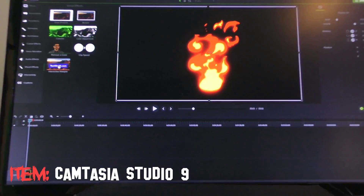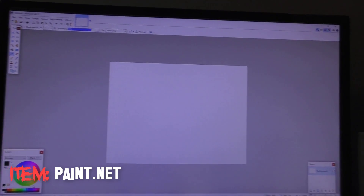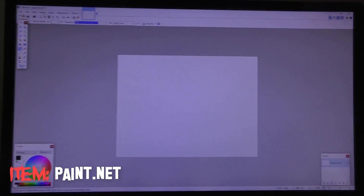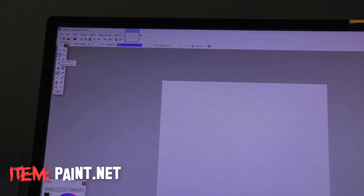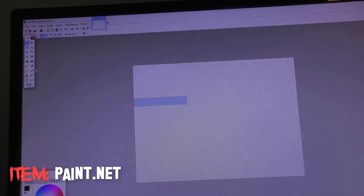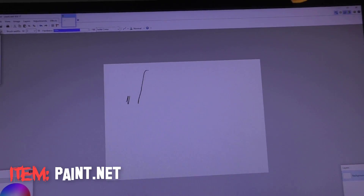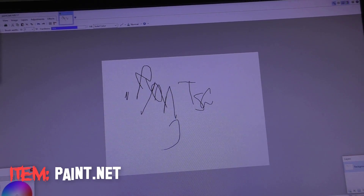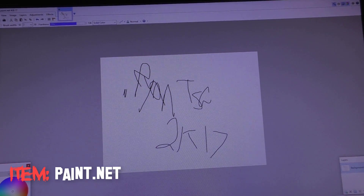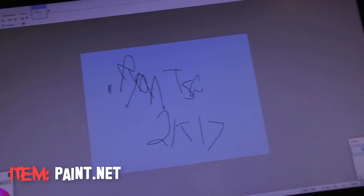A lot of people ask who makes my thumbnails or how I make them. The person who makes my thumbnails is at rebates on Twitter — I'll leave his link in the description. When I have to make my own thumbnails, I use a program called paint.net — it's like Photoshop for dummies and really easy to use. You can literally just draw text and shapes to make a quick thumbnail, and it's really easy to upload with that.